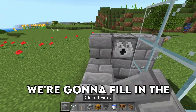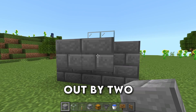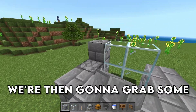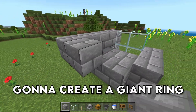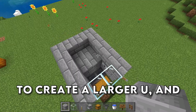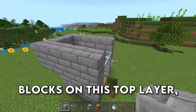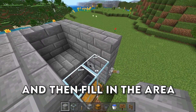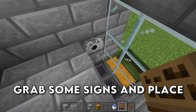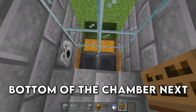We're going to fill in the rest of this U-shape with some blocks, and then build out by two blocks. We're then going to create a giant ring around the entire farm to create a larger U, and we're going to do this once again. So we want to have two blocks on this top layer and then fill in the area above the glass. Inside of the farm, grab some signs and place down two signs at the bottom of the chamber next to those hoppers.